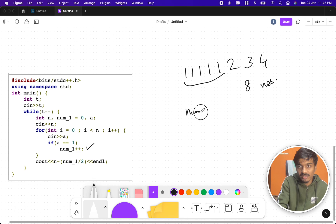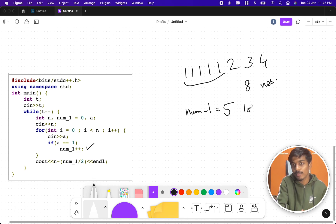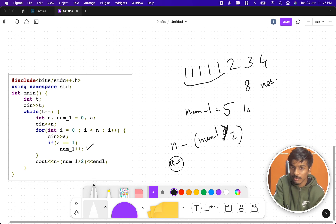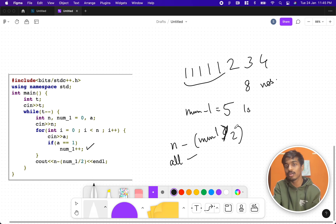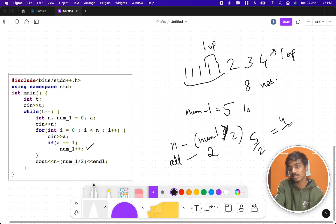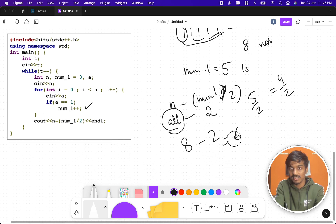You compute n minus num1 divided by two. Out of all total numbers, minus num1 divided by two means: whenever you find a one, don't consider it as two operations — two ones together represent one operation. So if there are five ones, five divided by two is two. You can also ask: four by two is two, those pair up, but the extra one is handled already by the total count. Eight minus two is six — count and verify: one, two, three, four, five, six.